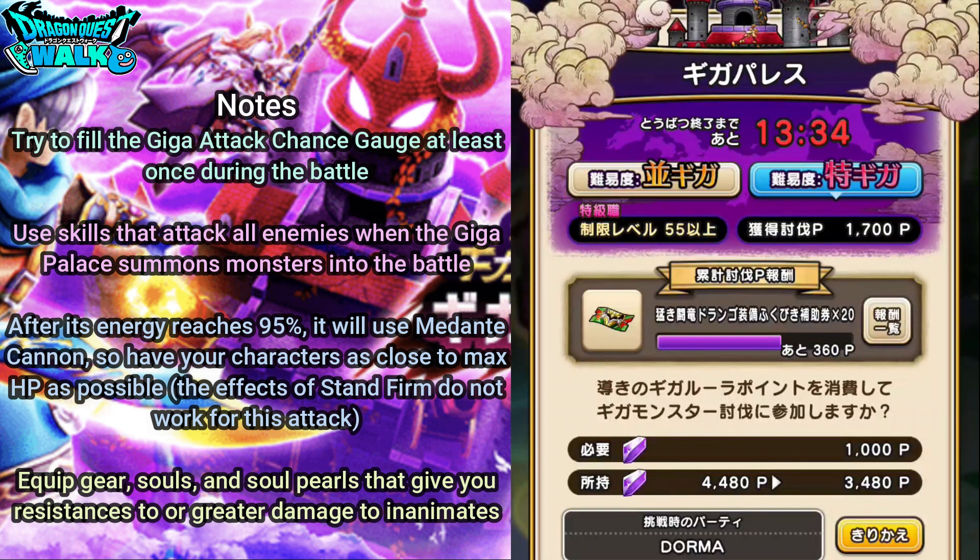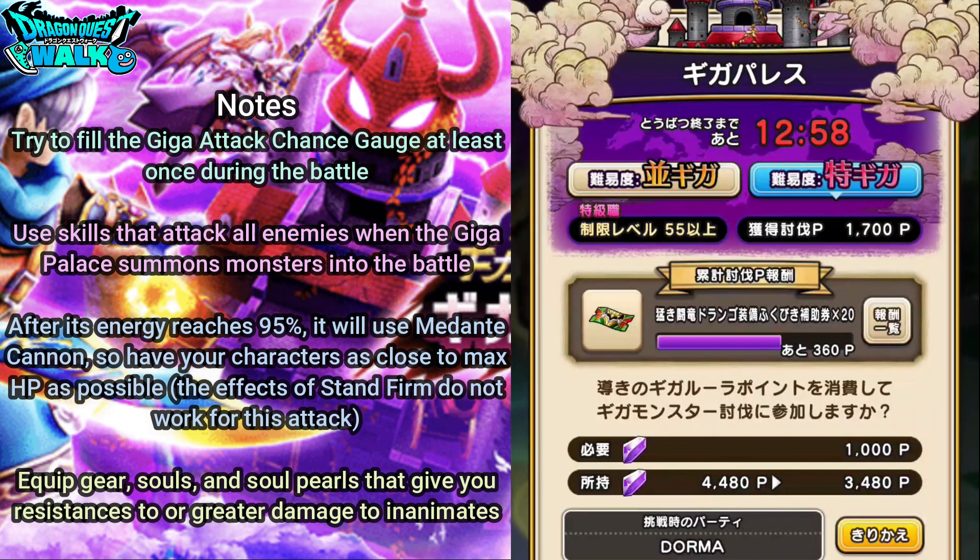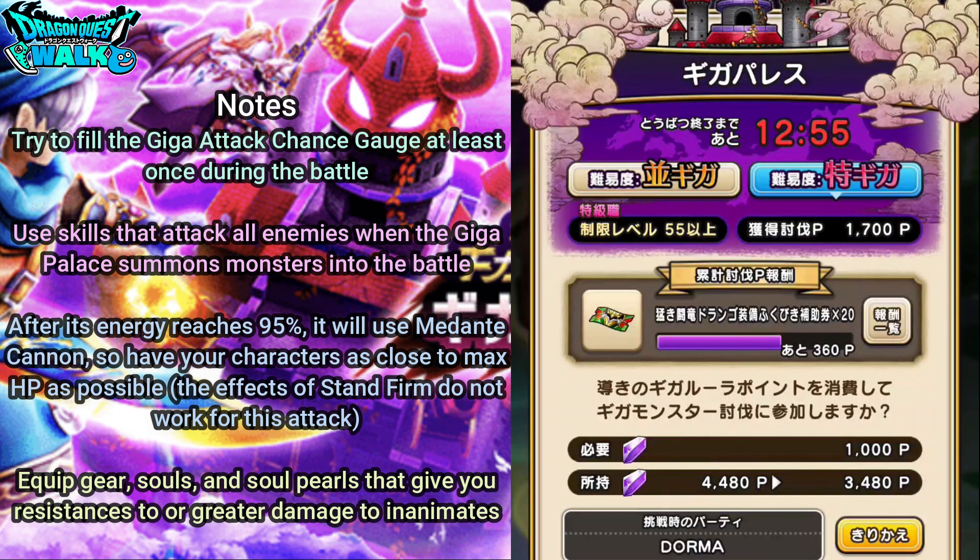Have your characters as close to max HP as possible before the Medante Cannon hits. Note that the effects of Stand Firm do not work for this particular attack — if you use Stand Firm, the Guardian will not absorb all the damage; it will still go out to all other characters, making it pretty much useless. Since this is an inanimate-type enemy, equip gear, souls, and soul pearls that give resistances to or greater damage against inanimate-type enemies.